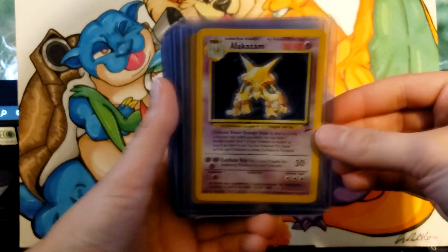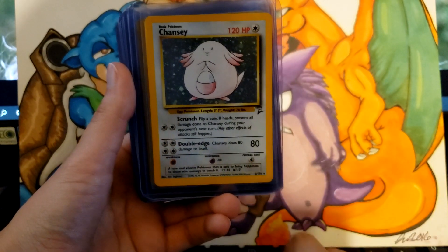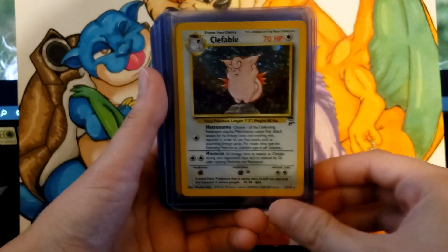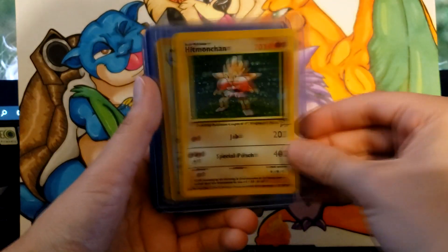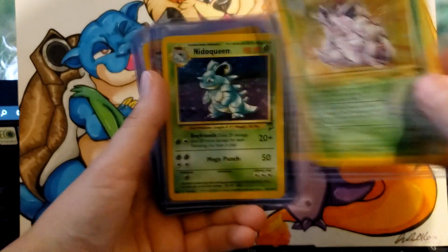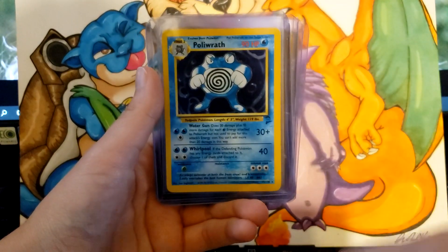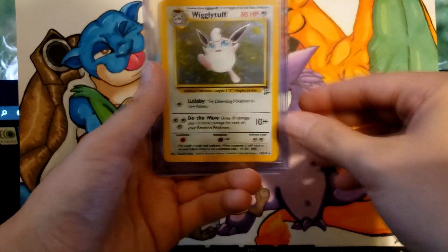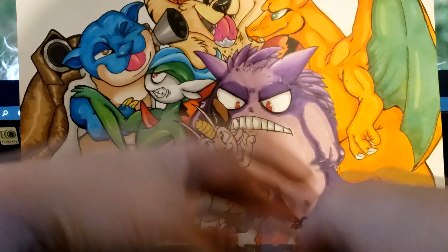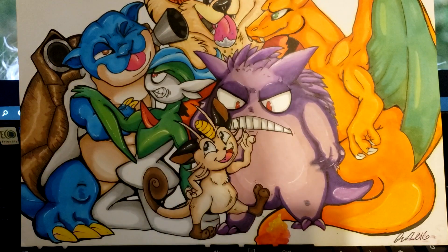Now we're into some Base Set 2 holos. This isn't the first video I've taken in a long time with these angles — it's with my camera phone and a new tripod, so I'm kind of getting used to everything. Most of these cards are pack fresh from my 2,575 pack booster opening, but I've realized that pack fresh does not always mean gem mint, and there have been flaws that led me to pull certain cards for grading.